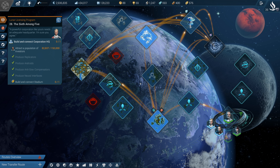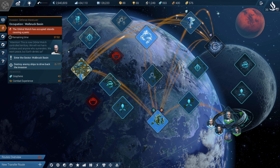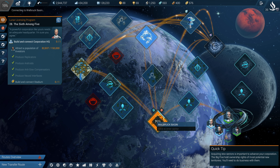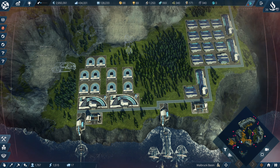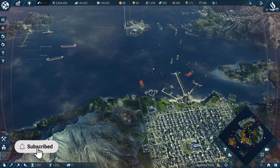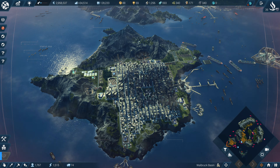Hello everyone, welcome back to the channel - Hoosh Gamer here. We're back with Anno 2205, and we're being attacked in the Walbrook Basin again. There are a couple of things I want to go over, but let's deal with this first. The game is actually crashing on me all the time, which is surprising because we're not that far into the advancement. We've lost two episodes because of it, so it's kind of crap but what can we do.